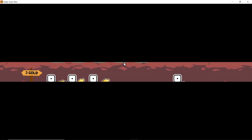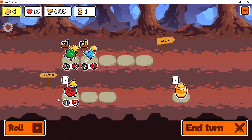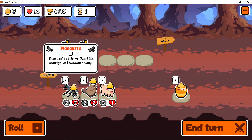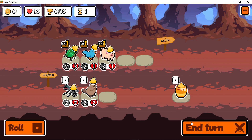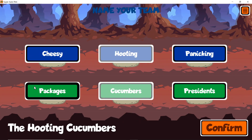Alright, alright — one more try at food build. I like the bird here. I know I said food build but you're garbage, you're trash. Get one for one but hopefully don't have a cricket in the front — hooting cucumbers! Hooting cucumbers!